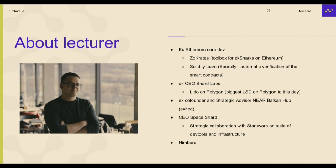You know how those things go. After that, I started Shard Labs, which is to this day a DeFi company — built a bunch of stuff. One of the biggest products built as part of a venture studio is Matic on Polygon, which is the biggest LSD on Polygon to this day.